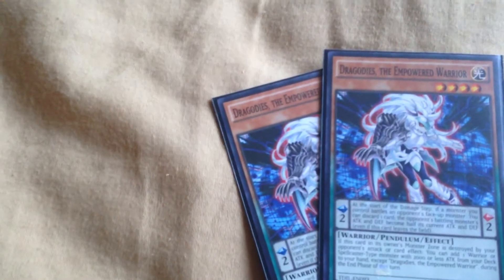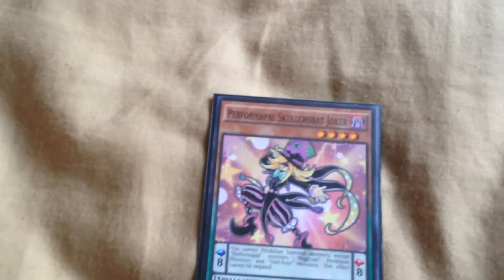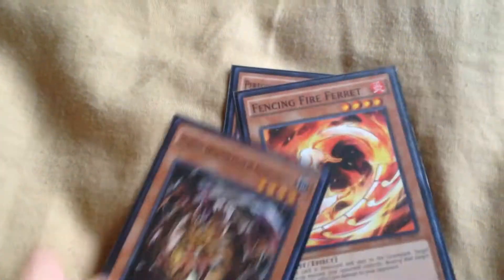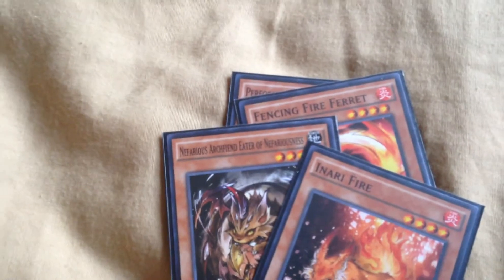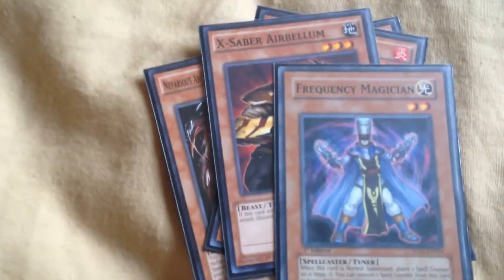I decided to run Dracodes the Empowered Warrior to see how he ran. I don't really like his build. Other singles include Performapal Skullcrobat Joker, Fencing Fire Ferret, Nefarious Archfiend Eater of Nefariousness, Inari Fire, Rescue Rabbit, Arabellum, and Frequency Magician. The monster count is around 24.